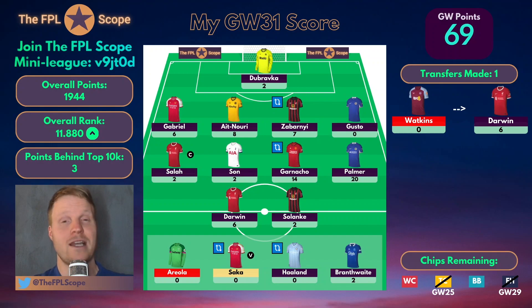I had a pretty good gameweek actually. I got another green arrow finally after two small red arrows in a row, getting me back to where I was basically three gameweeks ago. I'm quite surprised I got a green arrow because I didn't have the best captain choice — I had Salah who got one point only, meaning two points as my captain. And I also didn't have Fulton.